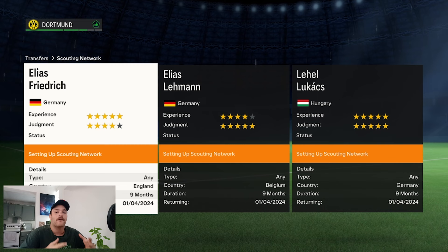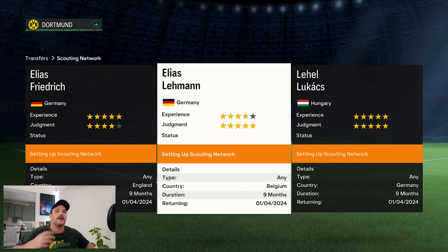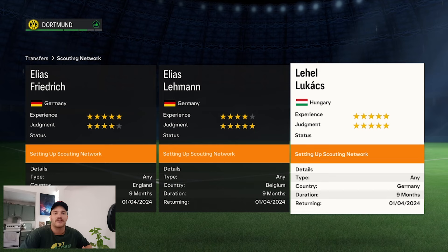Moving on to the youth academy and scouting department — it's a very important part of this Borussia Dortmund side in real life and will be for your game plan going forward. I've hired three top scouts. Dortmund are very good at identifying young talent early and trying to secure them before rival clubs do. I've sent one scout to Germany, one to Belgium, and one to England — covering the English link with Sancho and Gittens, the Belgium connection, and of course sweeping up as much German talent as possible.